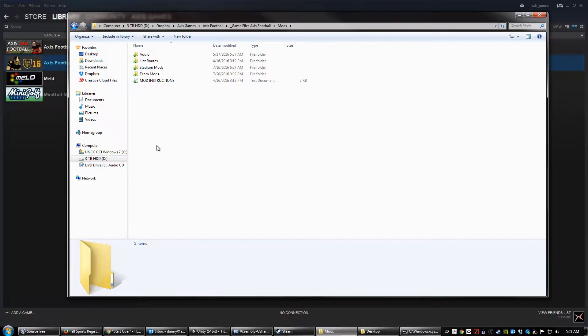It looks a little bit different on mine because the game is not quite up on Steam yet — this is the local version that I have on my machine. Here you see the different things you can mod inside of the game. We're going to focus on the stadium mods today. There are other tutorial videos for the other types of mods, so if you're interested in doing those, just check those out.